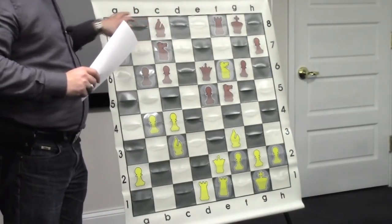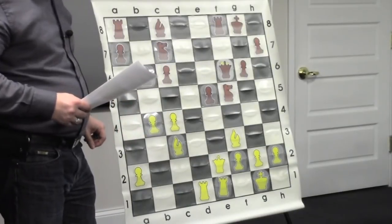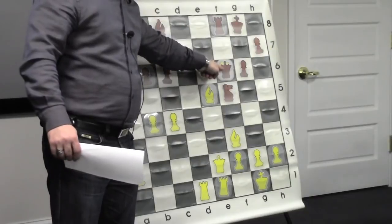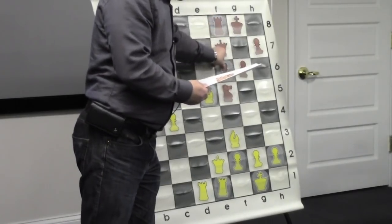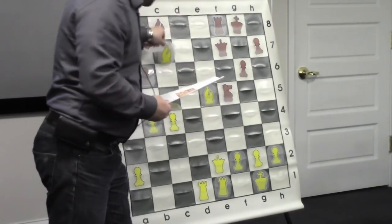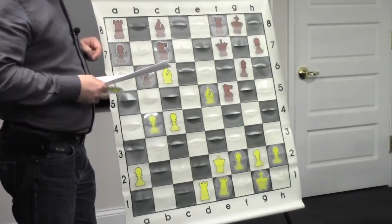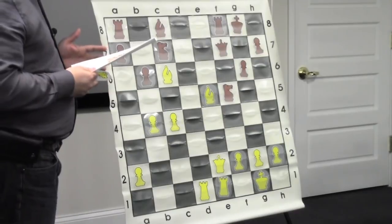He went queen takes f6. Now we go bishop takes e5, attacking the knight and the queen. We don't want to exchange queens. He goes queen to f7. And now let's take the pawn on c6 too. Now I'm down a piece but have two pawns, very strong bishops, his king is exposed, and I'm also attacking the rook. This is more than enough compensation for the piece. But it's not like I'm winning yet. Bishop c6, he goes rook b8.